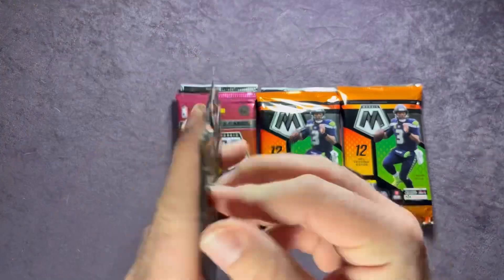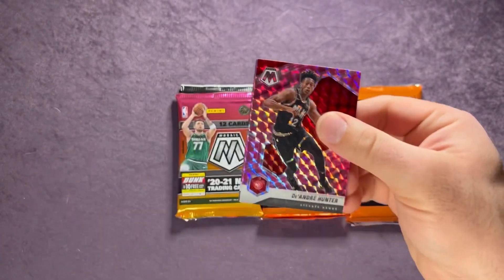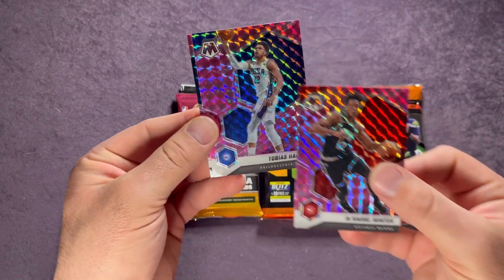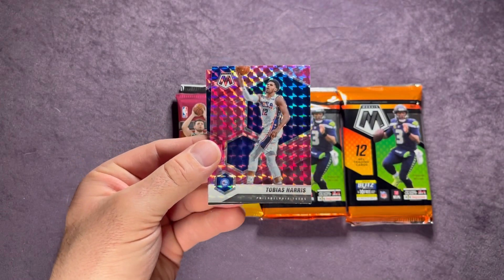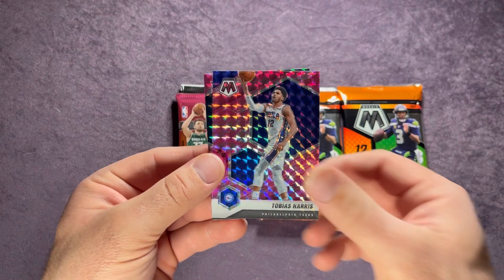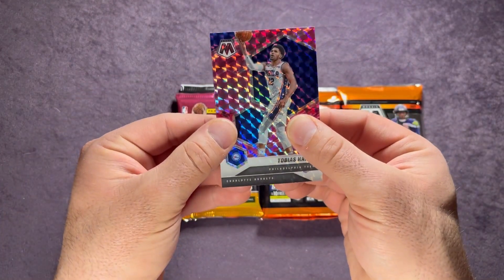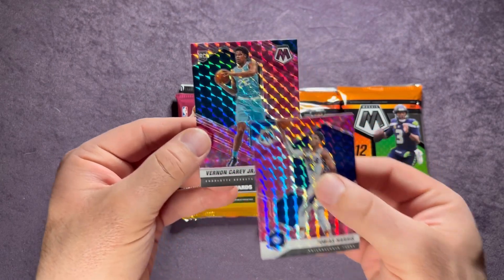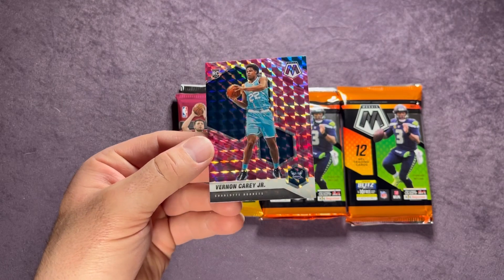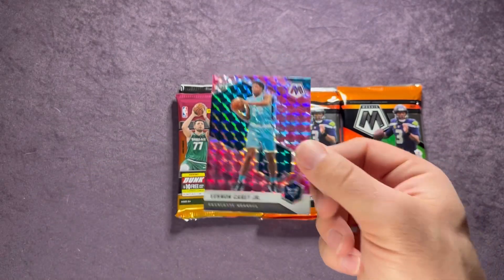Now let's check out the pink camo pack. Starting us off, DeAndre Hunter, behind that Tobias Harris, and then in the back we have a rookie for the Charlotte Hornets — it is Vernon Carey Jr on the pink. Not the Hornet we're looking for, but there we go.